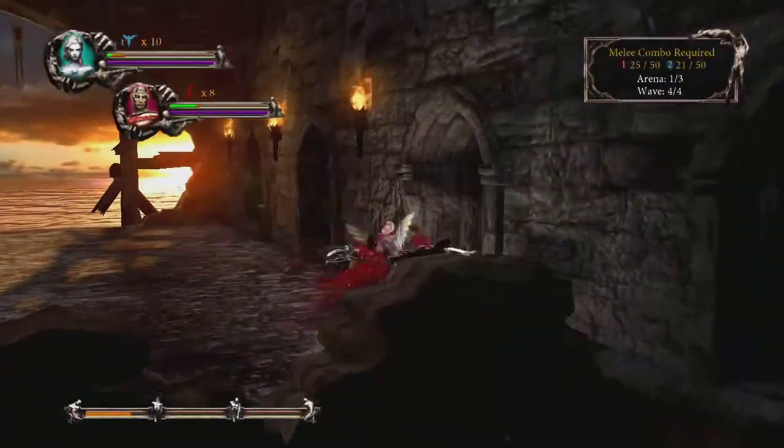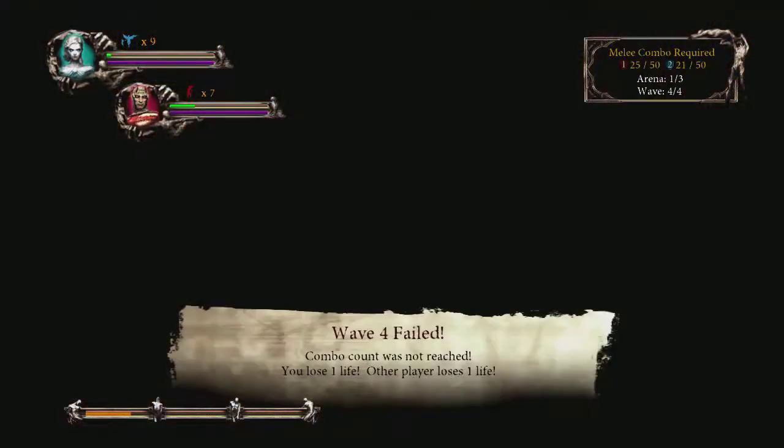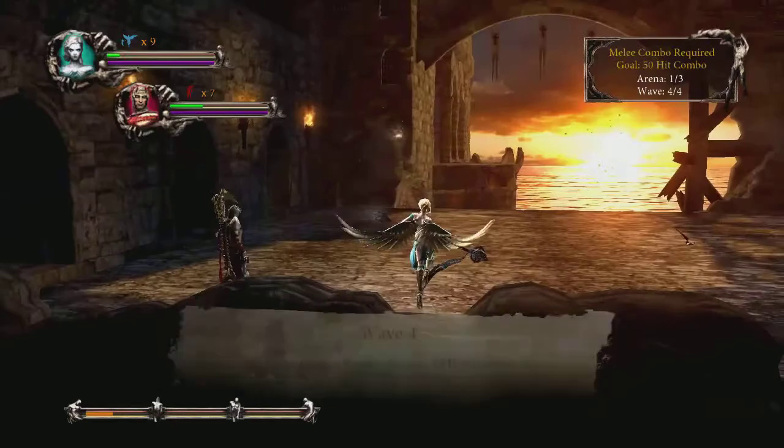Save up your boost for longer trials. Check your buddy's health bar often and remind him when he needs health. If either character dies, you will both have to start the wave over.